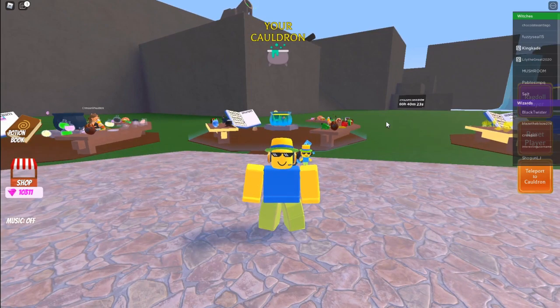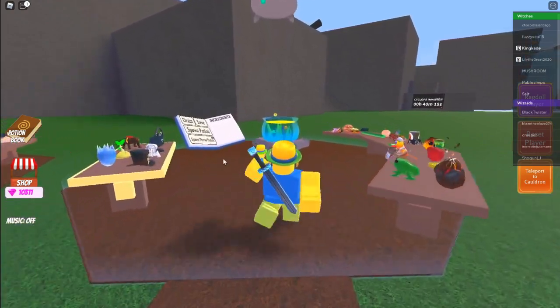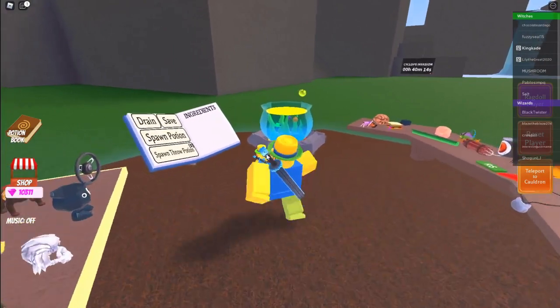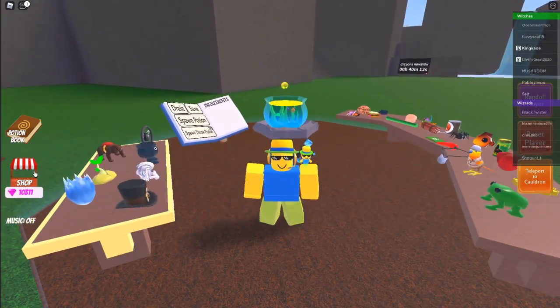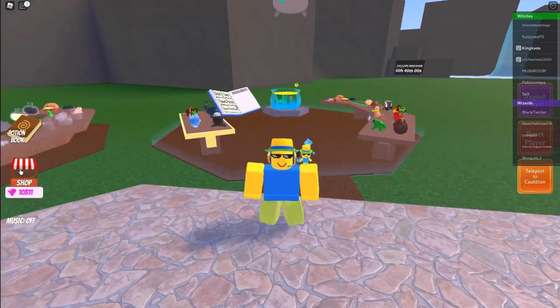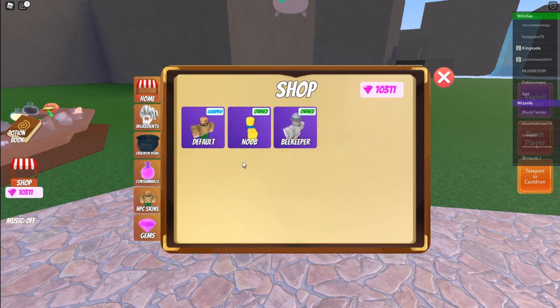Hey guys, Mason here, welcome back to another video. In this video I'm gonna be showing you all of the new NPC skins on Wacky Wizards. I didn't notice these skins until just a few minutes ago because I didn't check the shop for a while. Basically right here you have three skins: the default, the noob, and the beekeeper. The noob costs around 500 gems and the beekeeper costs around 1000.